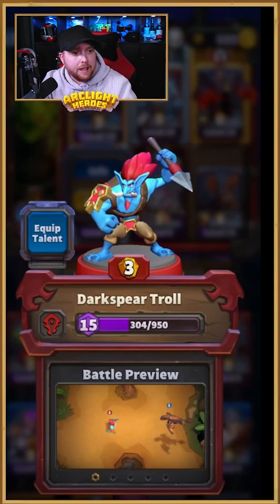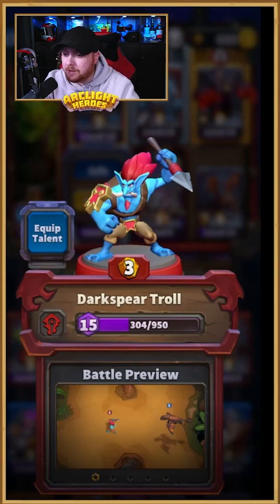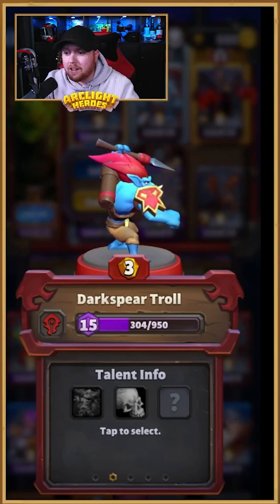The first mini that we're looking at today is the Dark Spear Troll. This is a single target ranged attack mini and what it'll do is specialize in taking down flying enemies in the game.